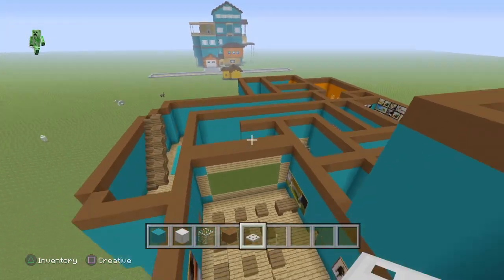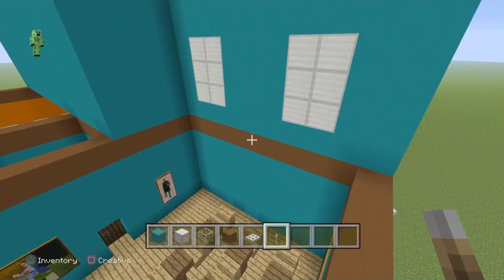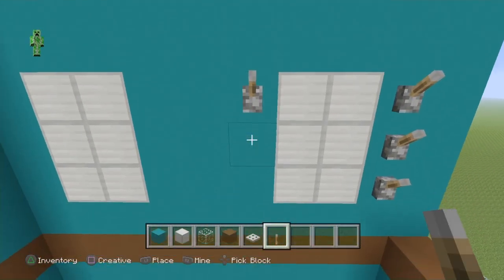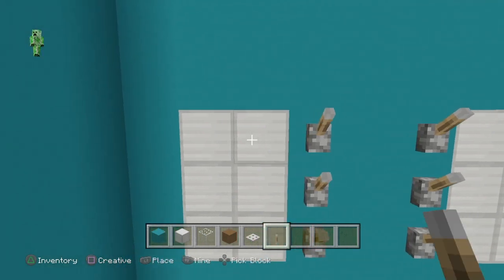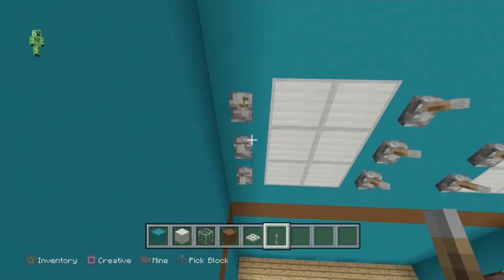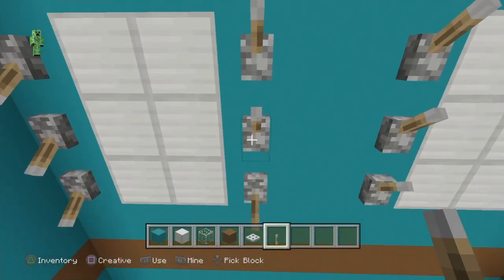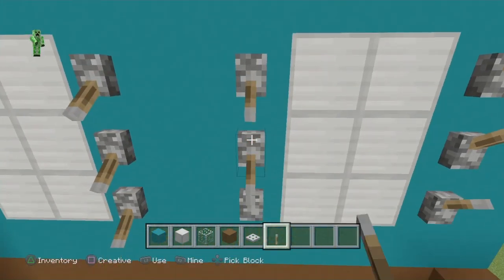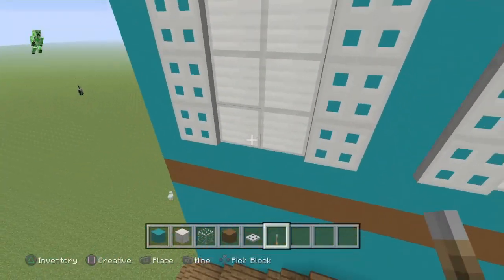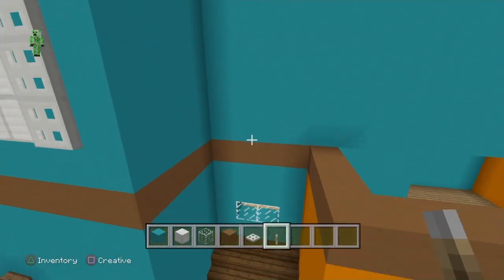We're going to fling right around to the back. Don't forget you can't see this part because there's going to be a roof here and there is no third level — you guys can design your own if you'd like. We're going to put in some levers beside the iron trapdoors because they have to be on the other side of the iron blocks. Just flick the levers so that they're down and they kind of look like window shutters. I'll flip around and show you guys what we're working with — that's what it's going to look like.